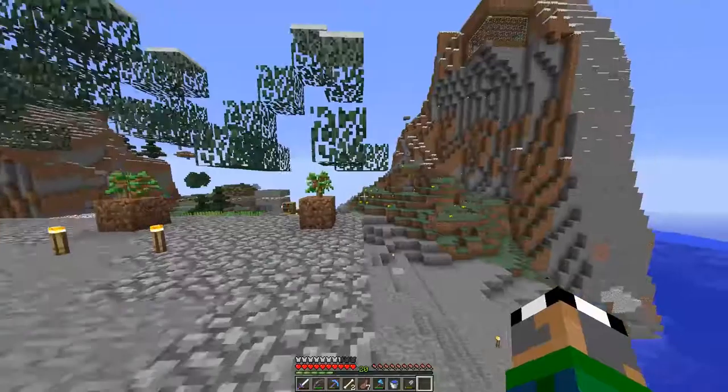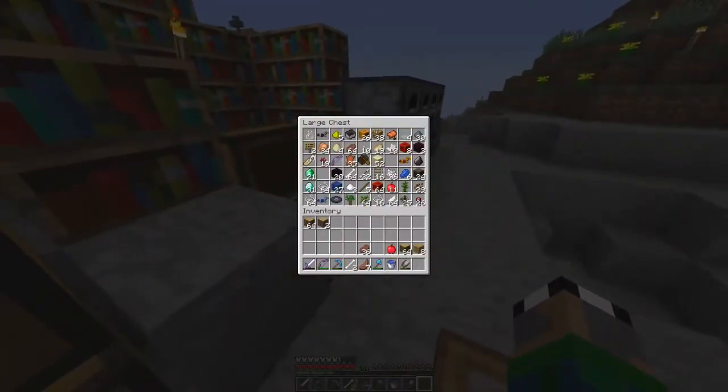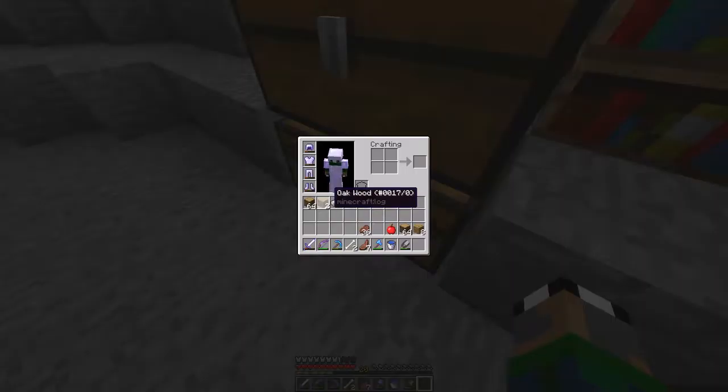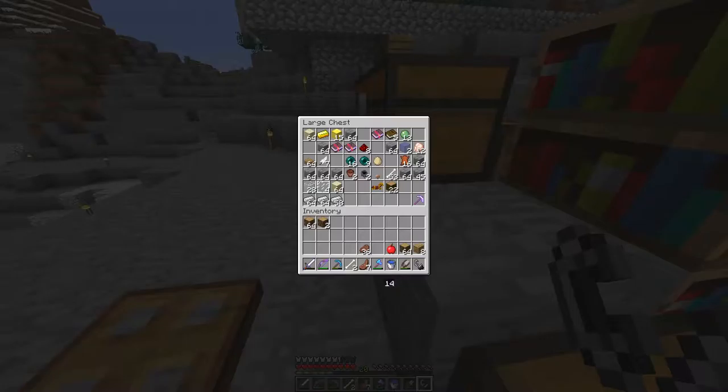And that is make another portal. I have the obsidian for it — I totally forgot that I went out to get it. Well, that's convenient. One flint lying around. Bam. Where's that obsidian at? Probably in here — yep, there it is.